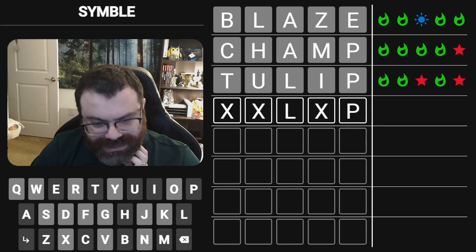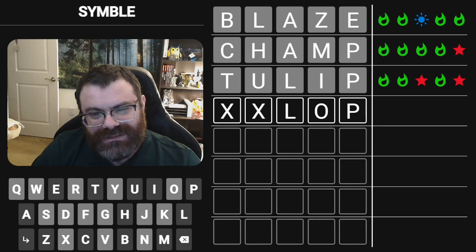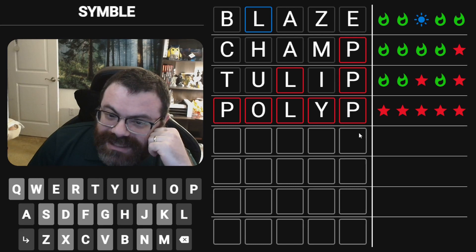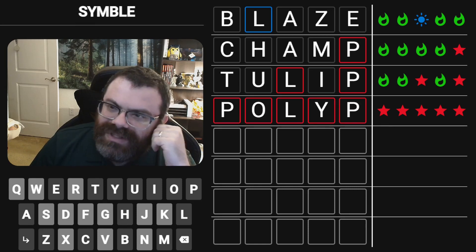Wait, so what goes there — A, E, I, O I guess? Or the Y. 'Polyp' — it could actually be polyp. It is polyp! Nice. Yeah, that's sneaky with the double P, but the first time I used P in 'champ' it ended up green, so it was definitely possible to be first. Just running out of vowels there made me think of polyp — the LP kind of screams it, to be honest, once you know the word.